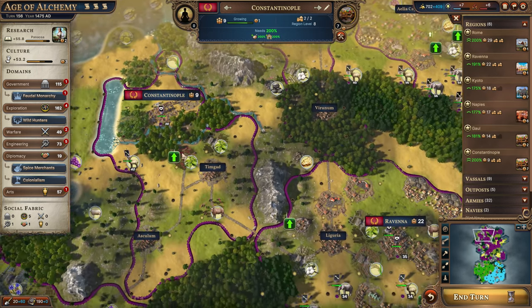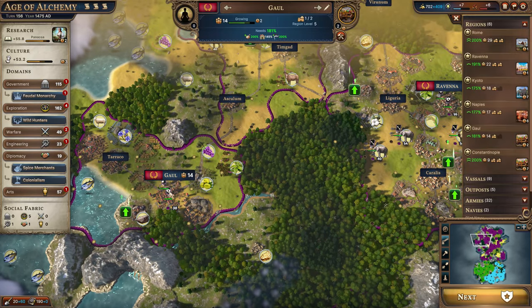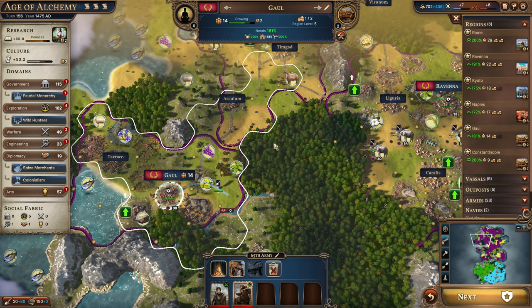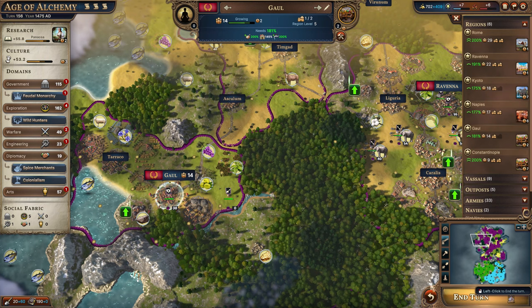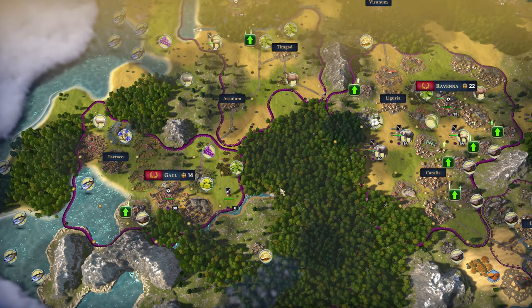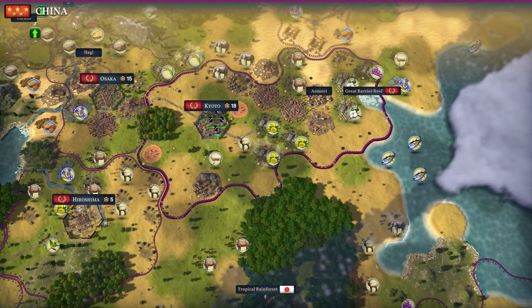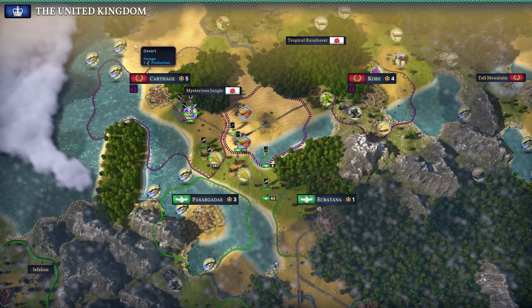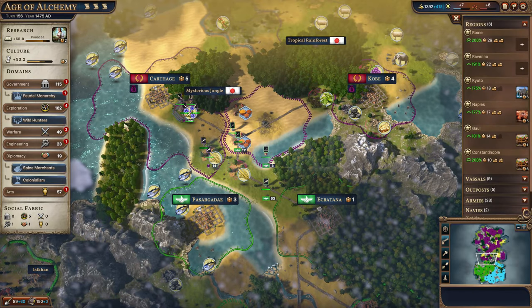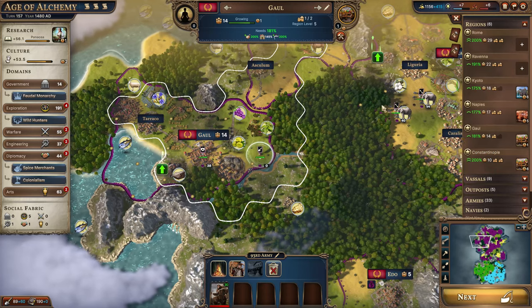In the next turn I'll show you what those do, and we're also going to spawn a pioneer here in Gaul and begin moving them over. We're two turns away from getting our technology, and this turn we should be able to get the next government bonus — the Round Table — which gives us a diplomacy bonus from the vassals, making it incredibly helpful.